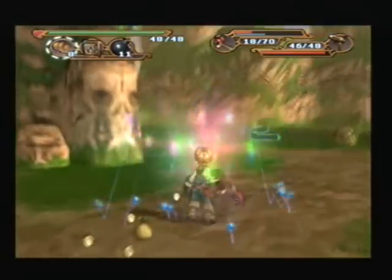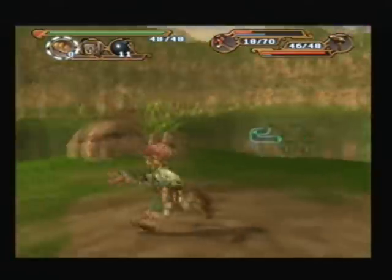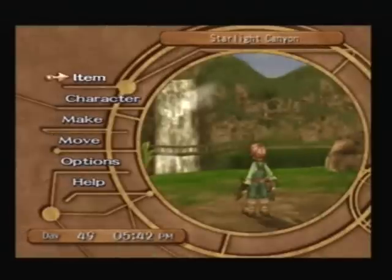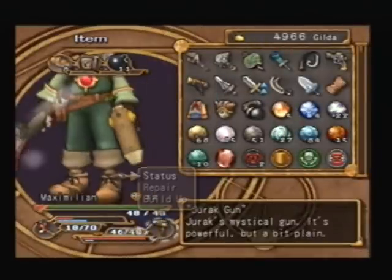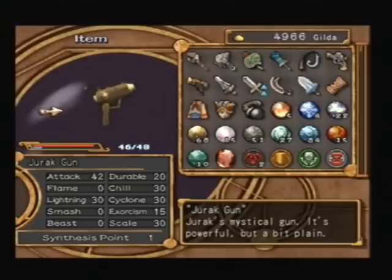That's a good gun there, isn't it? It's actually got more power than my grenade launcher, which I didn't think was true, but it is. 42, very good stats. So I'm going to be concentrating on this for a little bit.